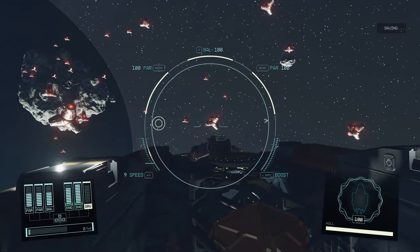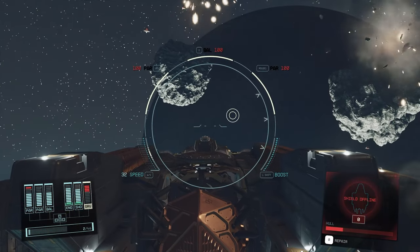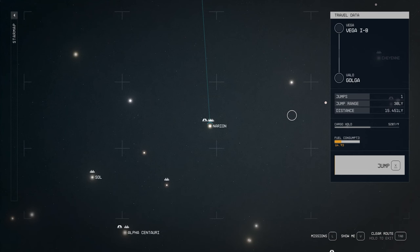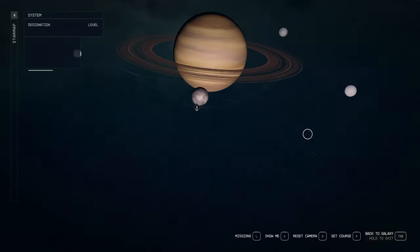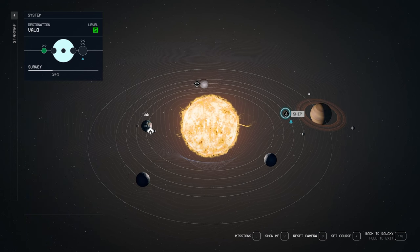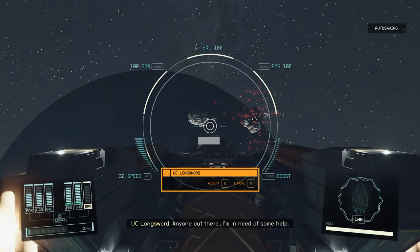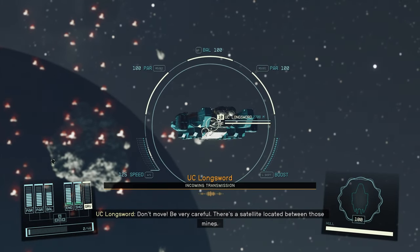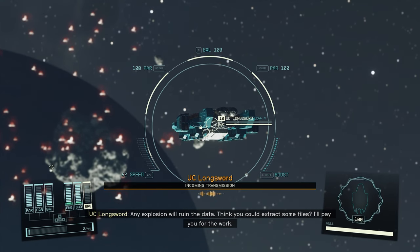Here is a cool, interesting random encounter: when you go to a planet called Golga in the Valor system for the first time, once you arrive there and pull up the map again, you will see that there's a ship you can travel to. You will encounter a UC ship trying to extract some research information from a satellite in a minefield in space.